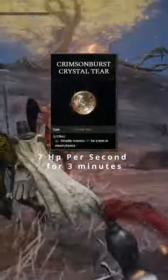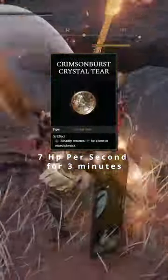For your Flask, you're going to be using the Crimson Burst Crystal tier, which is going to restore 7 HP per second for 3 minutes. You're also going to be using the Opaline Bubble tier.